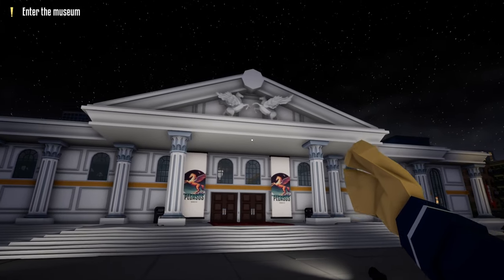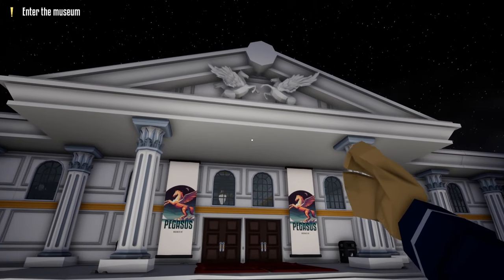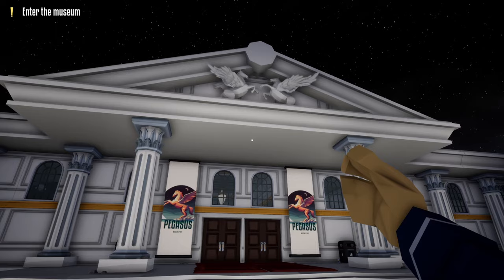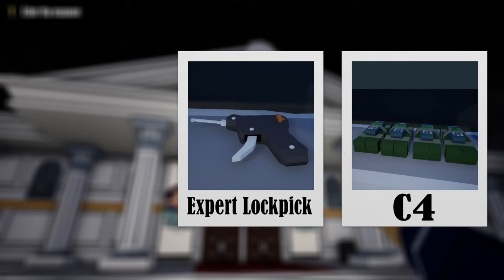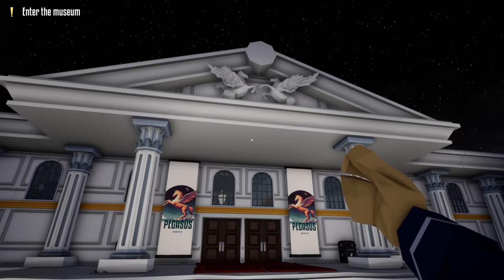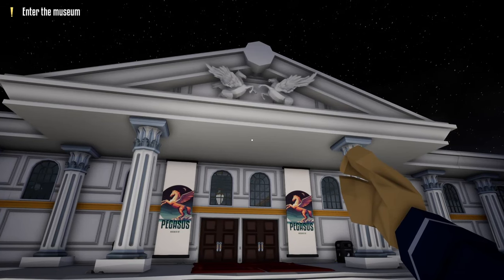Hello everyone and welcome back to War on Robert. In today's video I'm going to show you how to loot the museum heist stealthily using C4. We won't be masking up or using any guns throughout this video. The only tools that you'll need is a lockpick, C4, and maybe a battering ram. So without further ado, let's get this one started.